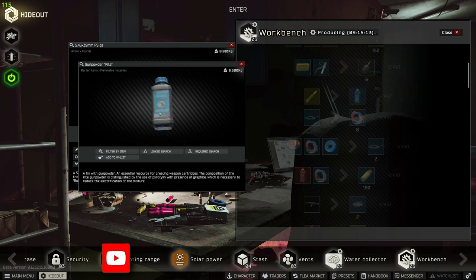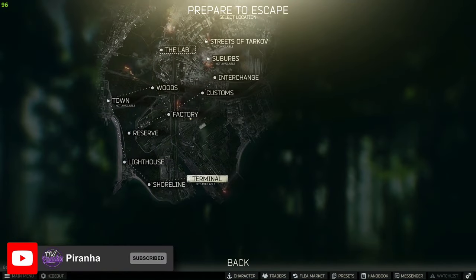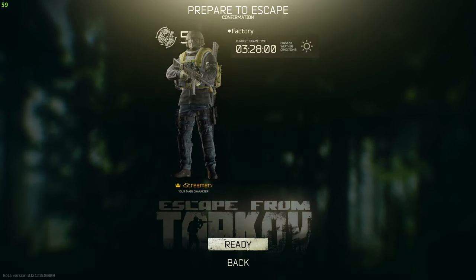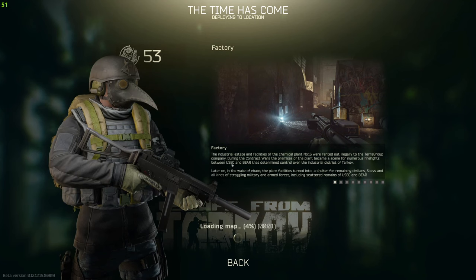I'm going to head over to Factory and show you where you need to place them. When loading into Factory you do need to go to Factory Night Time, which is 0300 - you cannot do this during the day. I would recommend taking night vision or a gun with a flashlight because you need to see in the dark.